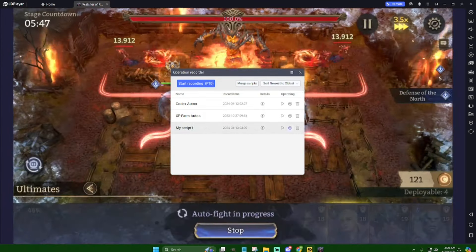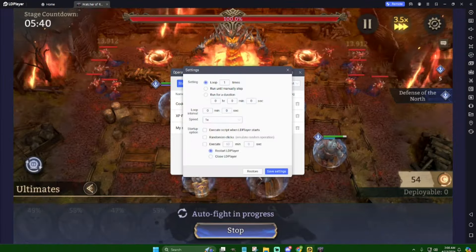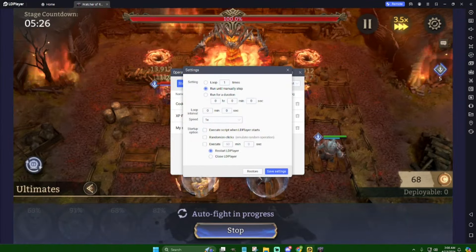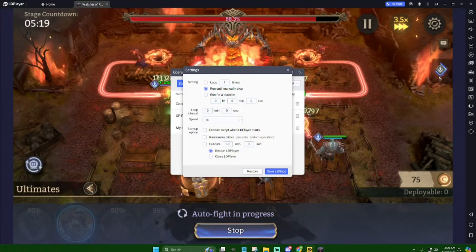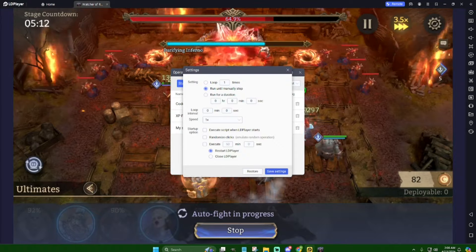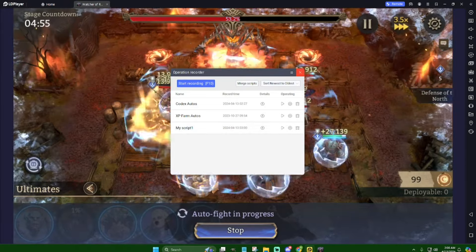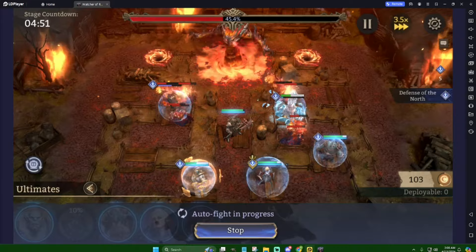From here you go to My Script, and you can set it to run until manually stopped — so you'll have to physically stop it for it to turn off. Then you save settings. That's the My Script setup.